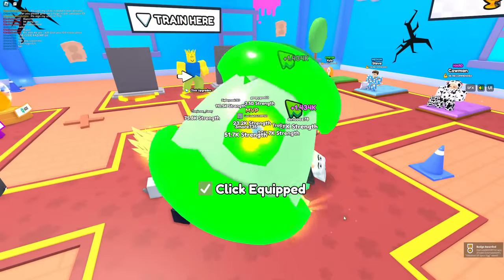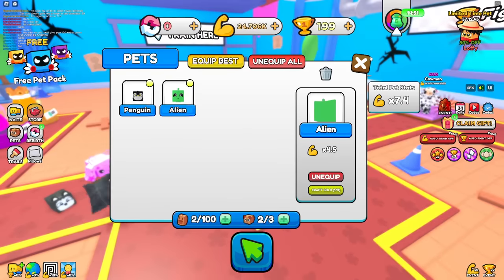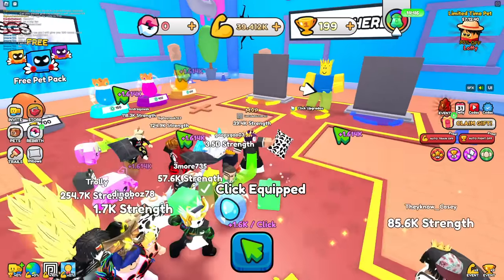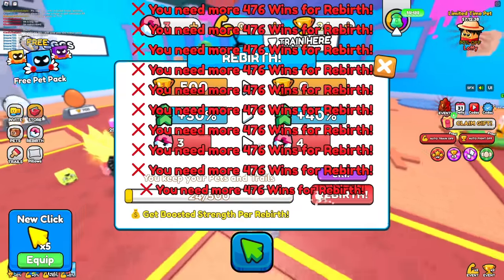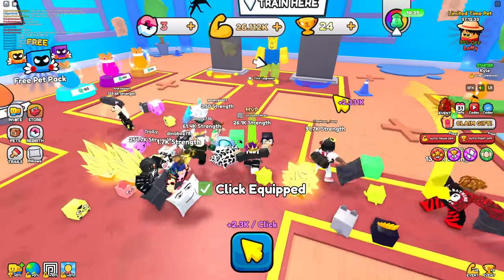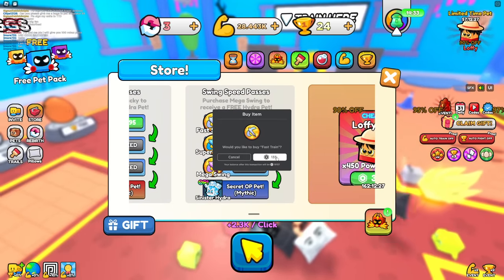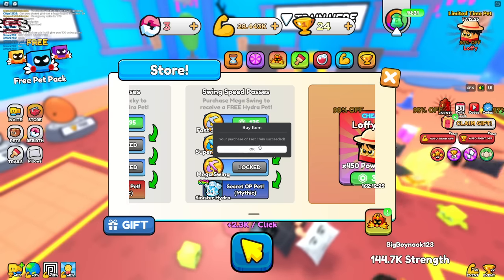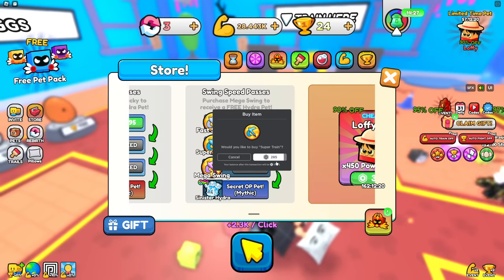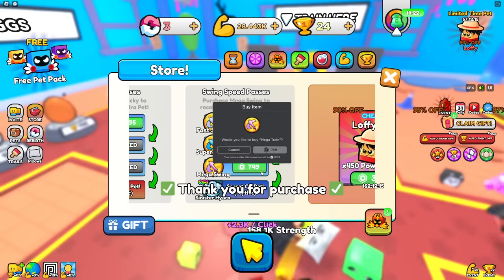I just got a free egg — let's open it up. I got an epic alien; with that equipped I get 1.4k now per click. We could do some small rebirths — now I get 2k every time. I can get strength a lot faster by buying Fast Swing, so I swing a lot faster and the more I swing the more strength I get. Once I buy all these I get a very OP pet.